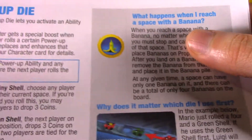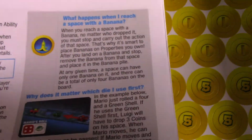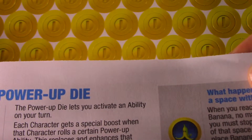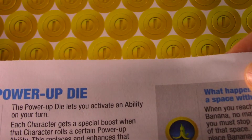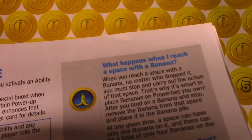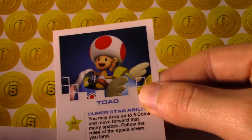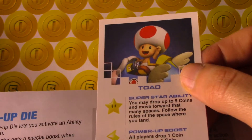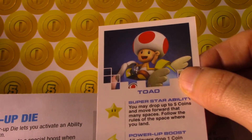The render card — so that's what that was. These cards. That's the setup. What's different about this is the coin as money. Power-up dice — the power-up dice lets you activate an ability on your turn. Each character gets a special boost when that character rolls a power-up ability. See your character card for details. So as this deck told us, if you roll a lightning bolt you activate your power-up ability and any special character boost before the next player rolls the dice, or it's too late.